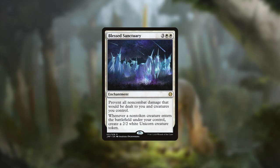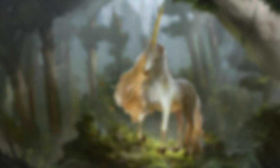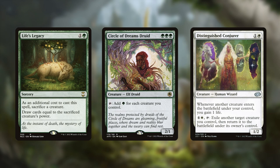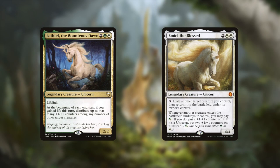Outside of the creatures, we have one enchantment, Blessed Sanctuary, that can make unicorn tokens — pretty good for our tribe, especially with Emil as the commander, since every time we flicker a unicorn we'd get another unicorn token. Unicorns are also featured on cards outside the tribe as well, with Life's Legacy, Circle of Dreams Druid, and Distinguished Conjurer being notable for the Commander format — well worth including for the tribal themes even if they don't really fit within the tribe mechanically.